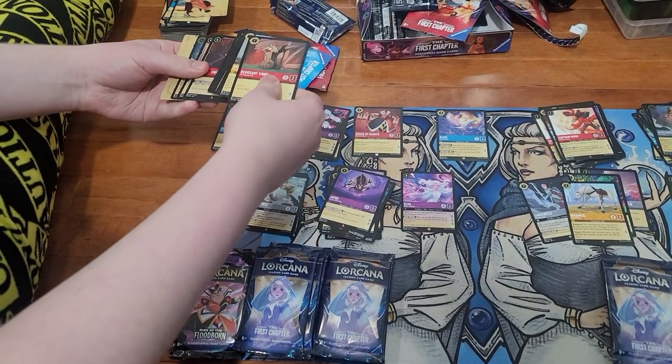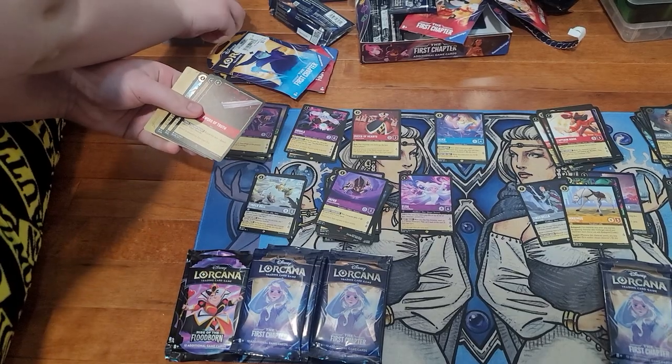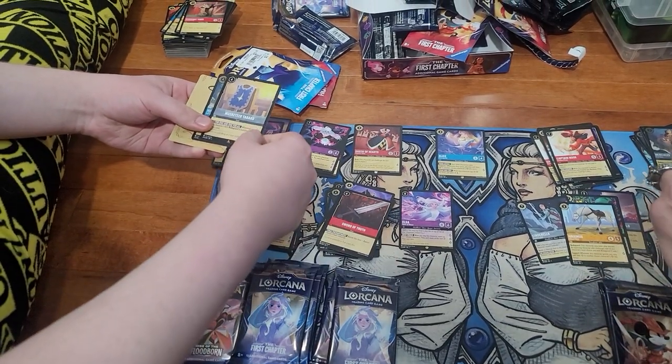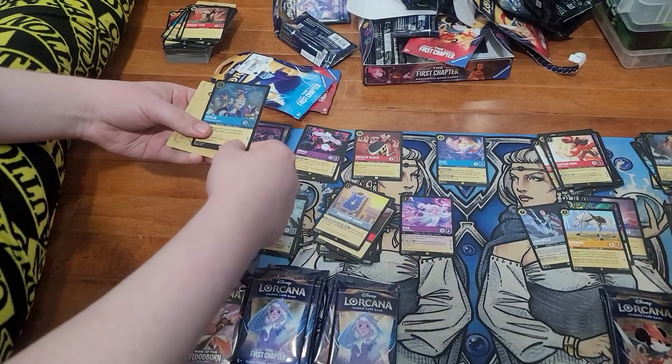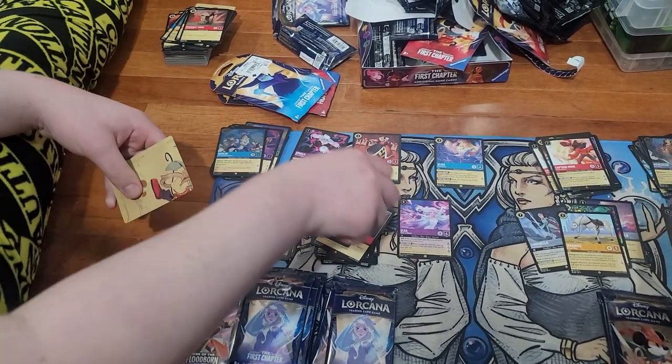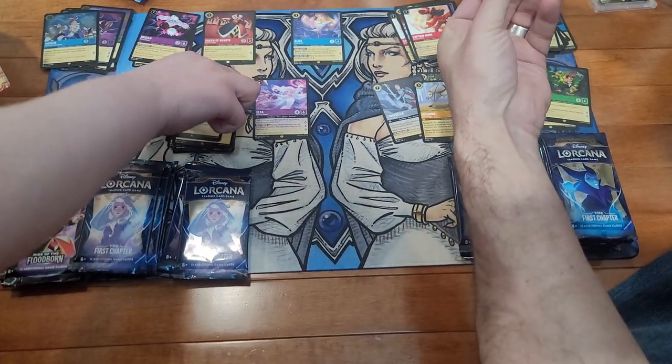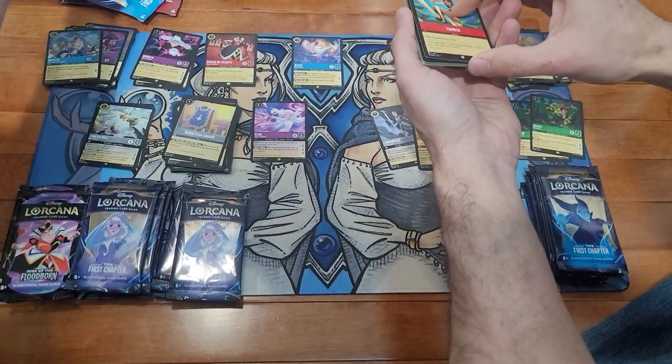Sergeant Tibbs, Sword of Truth, Mask Musketeer Tabard, and a foil Merlin — sweet! These packs seem to be opening pretty easily. They're definitely easier to open than some of the Pokémon packs.